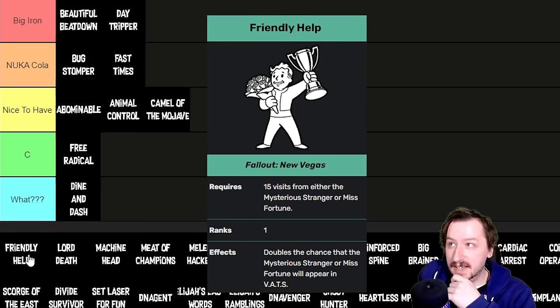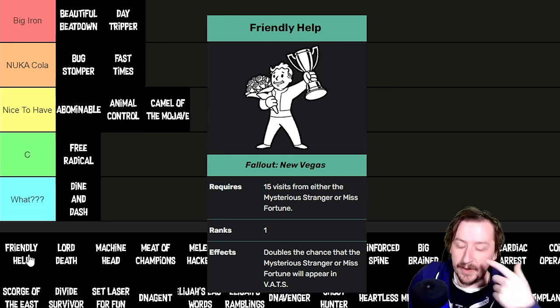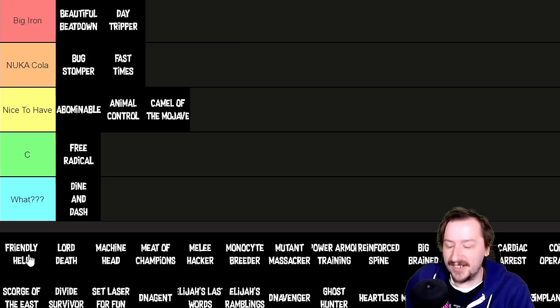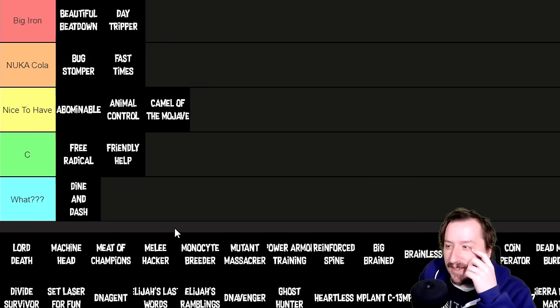Friendly Help can only be obtained by having either the Misfortune or Mysterious Stranger perk, and they need to appear 15 times. Once they have, those companions are twice as likely to appear during VATS. I don't think Misfortune or Mysterious Stranger is really that great even for a VATS build, but it is a bonus. I'd put Friendly Help into C tier — fine, but nothing crazy.